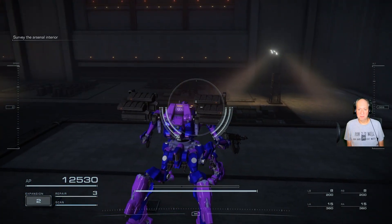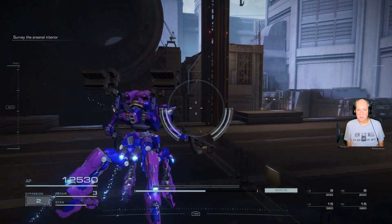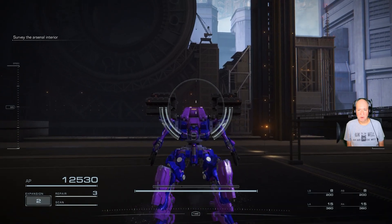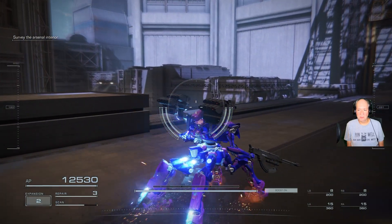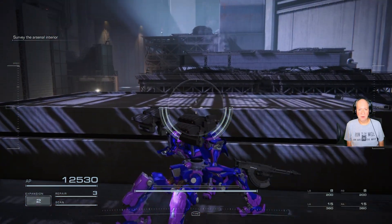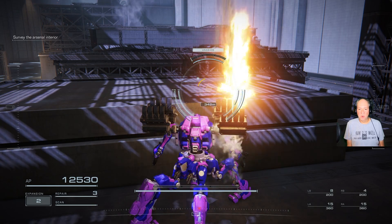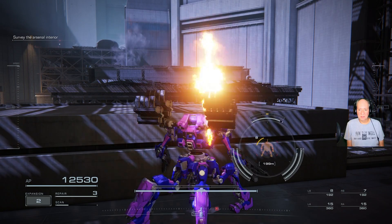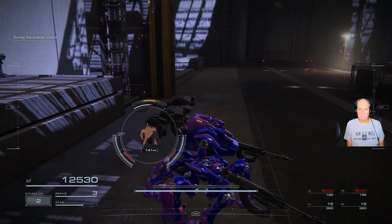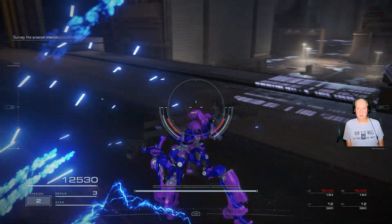Let's go over here real quick. We're gonna scan — don't see anything. Let's go ahead and stop here, crawl forward a bit. Now we're over here, run another scan. See? He's unaware. Right at the top of the targeting reticle it says unaware, so we will cause more damage when we hit him.